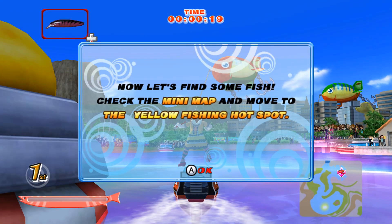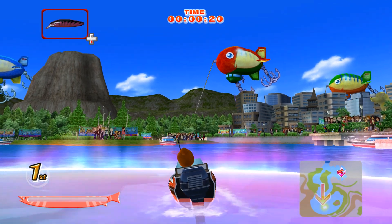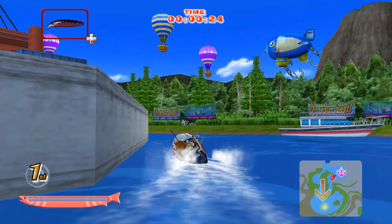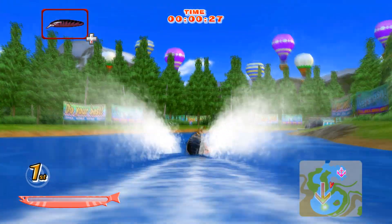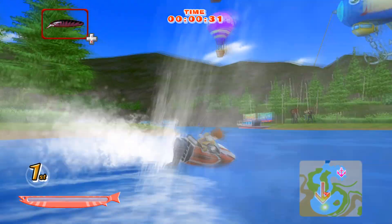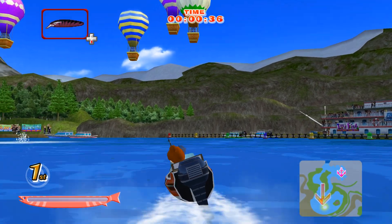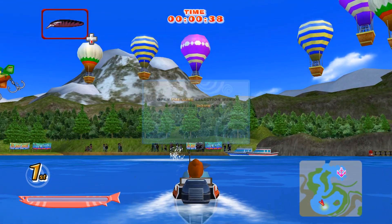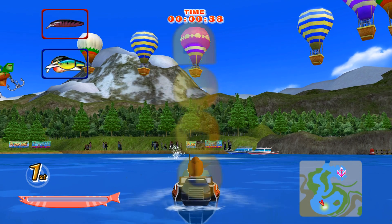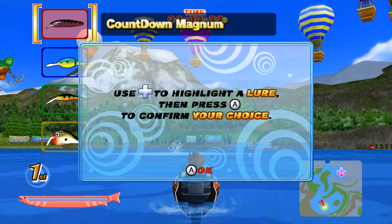Now let's find some fish. Check the mini map and move to the yellow fishing hotspot. Open the lure selection menu by pressing down on the control pad. Use the control pad to highlight a lure, then press the A button to confirm your choice.